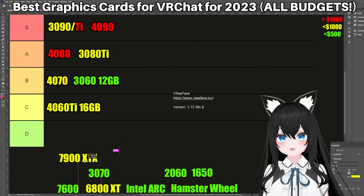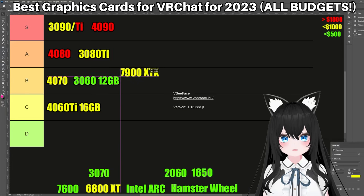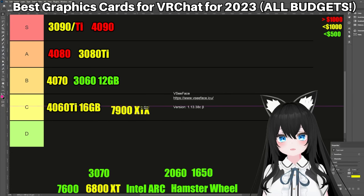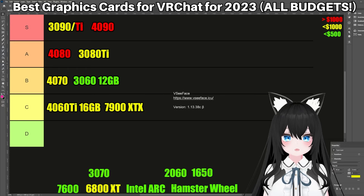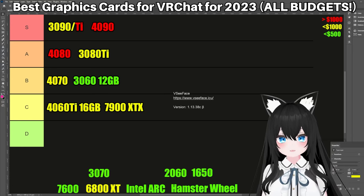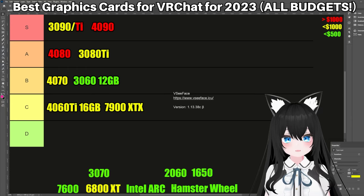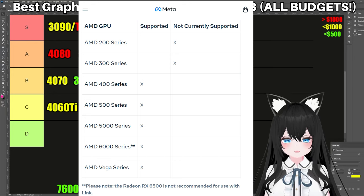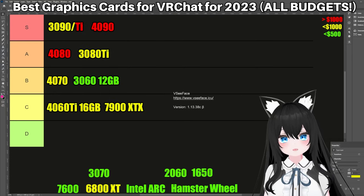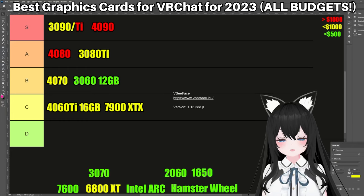Let's talk about the 7900 XTX. This guy is a powerhouse — it has 24GB of VRAM and it's not even that expensive. So this one is going all the way to... the C tier. When the 7000 series was announced, AMD said that they were fixing AV1 encoding, which was one of the main obstacles stopping AMD cards from being good for VR. But the reality is that the 7000 series is still not listed as supported on Meta's Oculus Link official compatibility list. So if you're having problems in VR and you have a 7000 series AMD card, Meta's going to be like: we don't even support that card, so we're not going to try to help you.